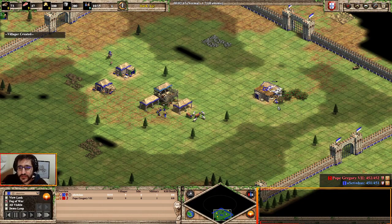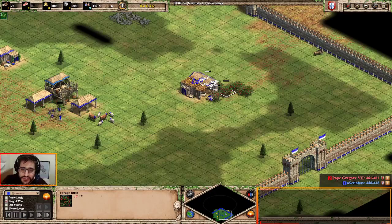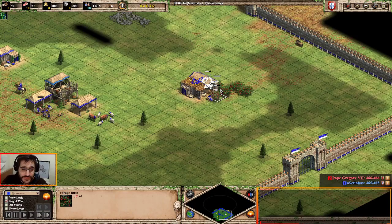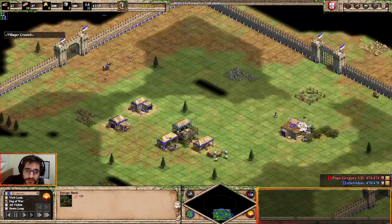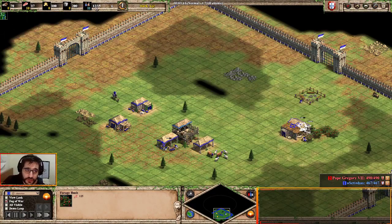Another important detail: as soon as I select those two villagers, I shift the villagers to the next berry. I did the same with those two. If you have APM, do this — it will improve the efficiency of the berries. Once those two berry bushes are depleted, the villager will be retasked to the next one without going idle.